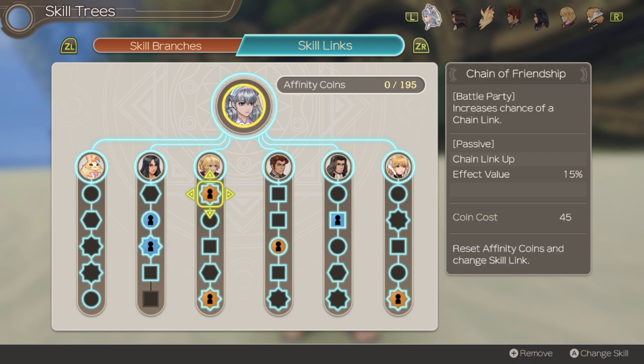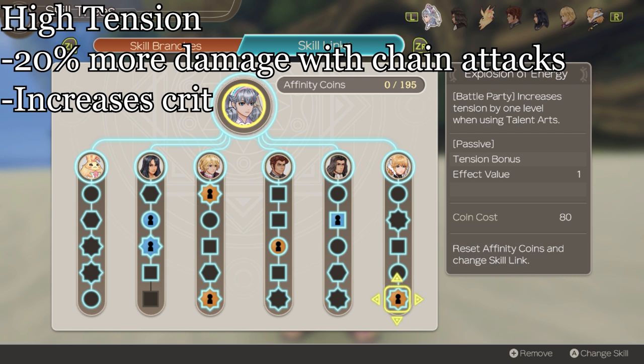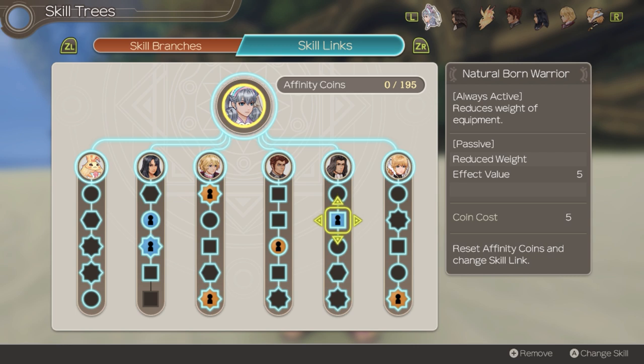Shulk's Chain of Friendship is exactly what we need. Reyn also has the skill Ties of Friendship that will increase the chain attack chance as well. Explosion of Energy synergizes extremely well with Melia's kit. It is incredibly overpowered on her because she likes to spam her talent art often. This makes it so that her tension is easily maxed out at the beginning of the battle. When a character has high tension, they will do 20% more damage during chain attacks and, on top of that, have a higher crit chance as well. Lastly, we top it off with whatever else we need. Dunban's Link allows us to have zero weight on our equipment, and Shulk's Ultimate Teamwork allows us to do more damage during chain attacks.